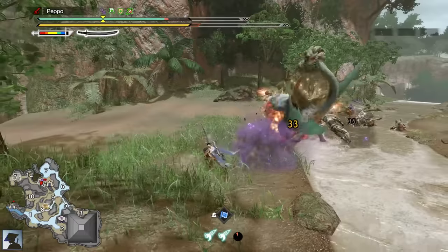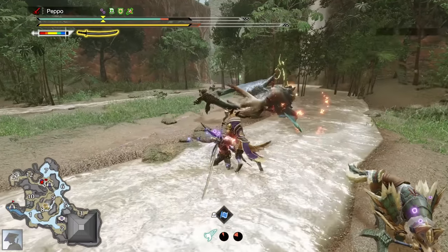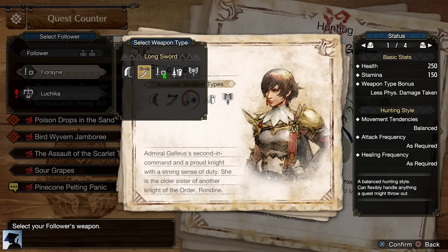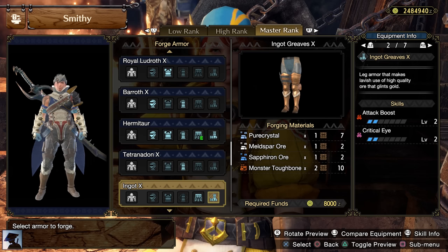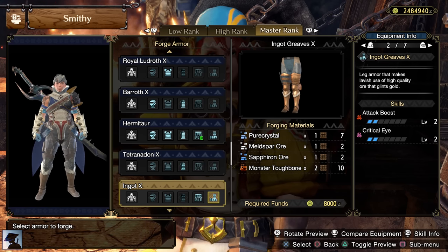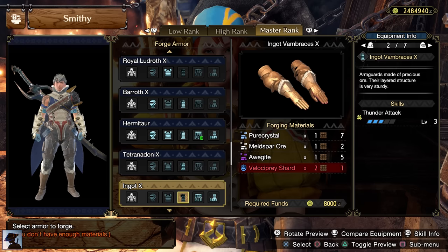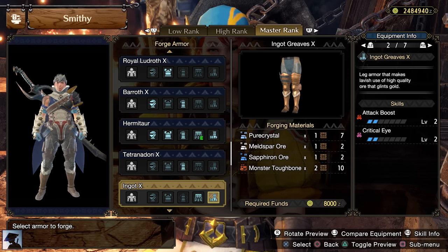Luchika is one of the best followers. Her support with the heavy bowgun is excellent and she deals quite good damage as well. Once you complete this follower quest you will unlock Luchika as a follower alongside Fiorayne. With Meldspar Ore and Pure Crystal we can craft one of the strongest armor pieces even in late Master Rank — the Ingot Grieves Axe.